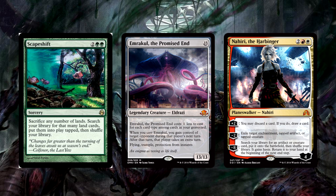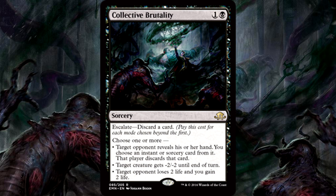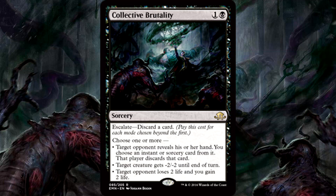Now Collective Brutality specifically brings a lot of versatility. Two mana to force a spell discard is nice, but getting to discard a card to wreck a creature, now that's attractive. There's only one in the deck, but in testing it performed admirably. It's very good — we'll come back to it later.